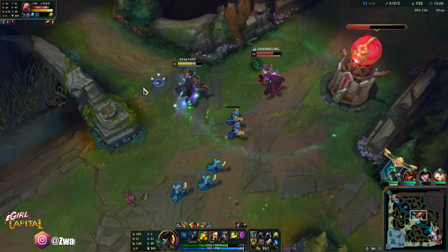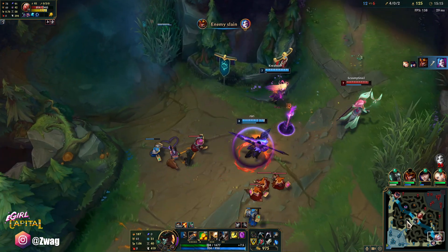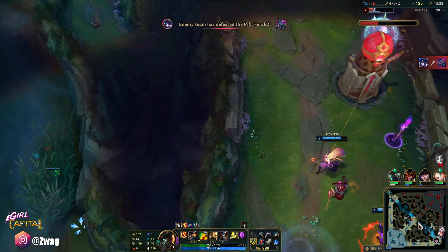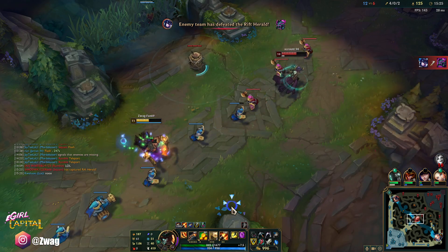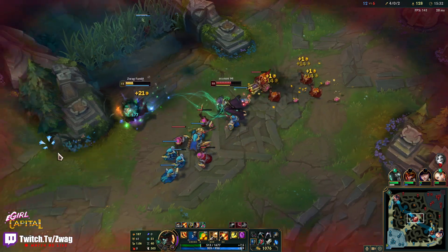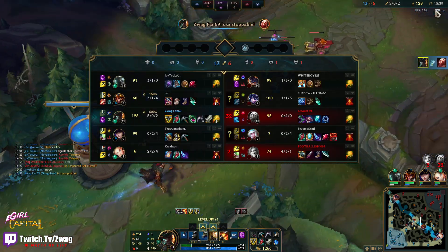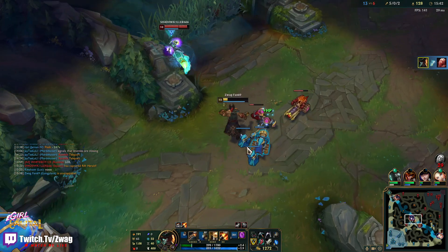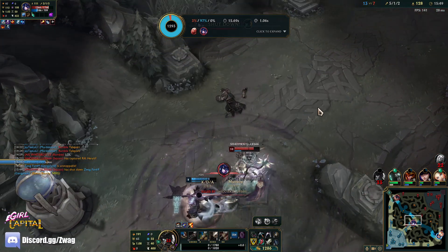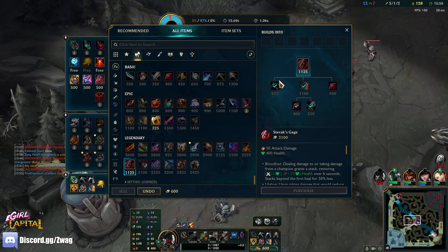Gangplank kind of hurt there — he's fast. Ult's up in seven. I don't really need to use it though. Holy shit, this Janna just broke all their ankles — what a play. He's trying to kill me — I think I got him, the fire got him. I was so surprised I lived from Vlad's burst — I thought I was dead to Vlad. But once I get Sterak's he's never gonna kill me.